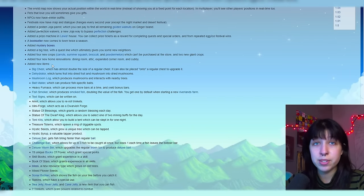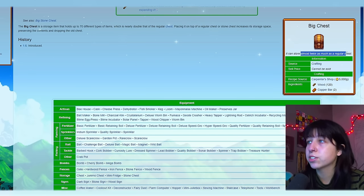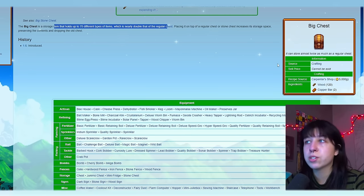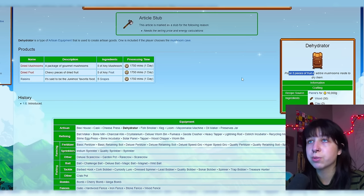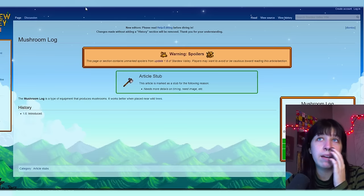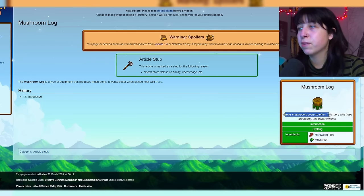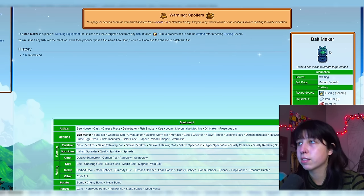Now let's get into the new items. We have a big chest — it stores twice as much as a regular chest, and you get this recipe from Robin. We have a dehydrator — you place five pieces of fruit or edible mushrooms inside to dry them. When you drop five pieces of fruit, you make raisins, which is said to be the junimo's favorite food. We have a new mushroom log — this grows mushrooms every so often; the more wild trees are nearby, the better it works. We have a bait maker, which can produce fish-specific baits. A heavy furnace, which can process more bars at a time and yield bonus bars. A fish smoker, which produces smoked fish, doubling the value of the fish — you get one by default when starting a new Riverlands farm. We have new text signs which can be written on.